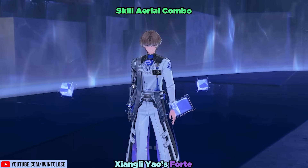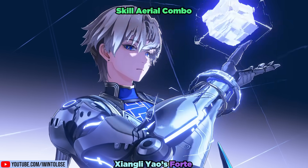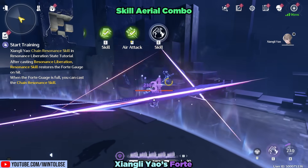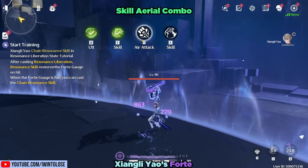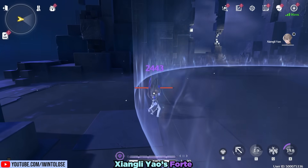The second option to fill up his Forte during his Liberation is the Skill-Aerial Combo. By performing his skill, Xiangli Yao will hop into the air, and at the end of it, he can perform a fancy aerial attack. This Skill plus Aerial conveniently fills up his Forte bar, which you can then press the skill button to promptly solve a Rubik's Cube by smashing it into your enemy's face.